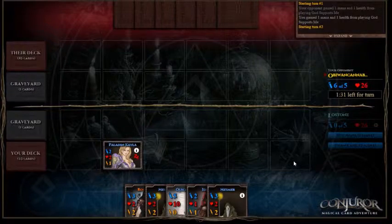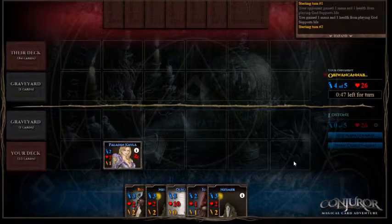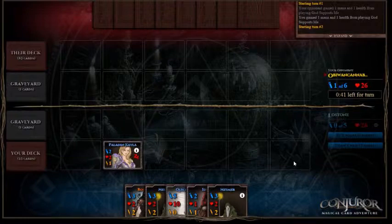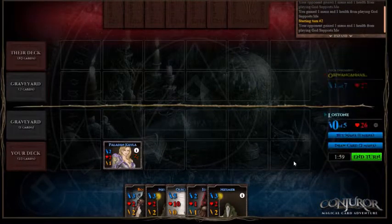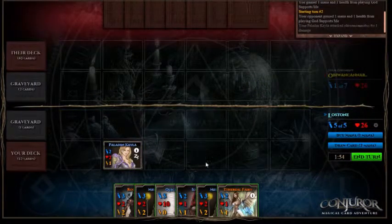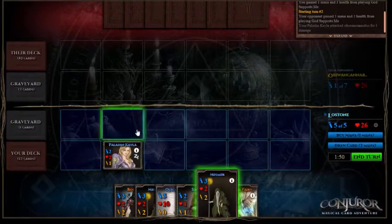As promised, bought one Kayla and God Supports Me. This turn we'll attack with our Kayla and we'll play a Mesmer and buy a Mana.